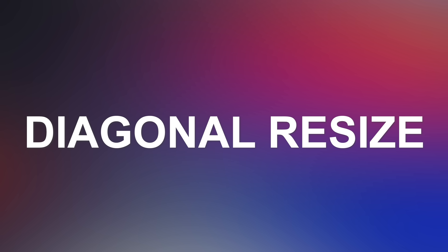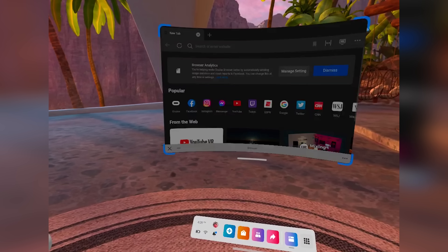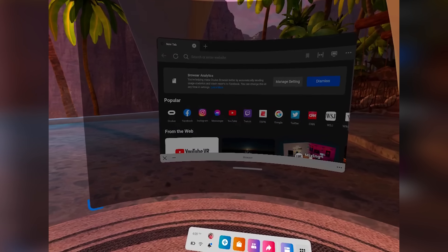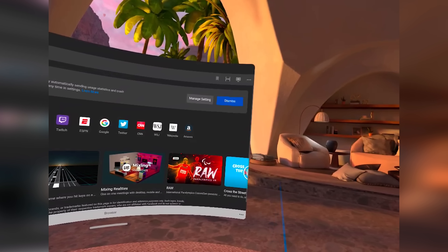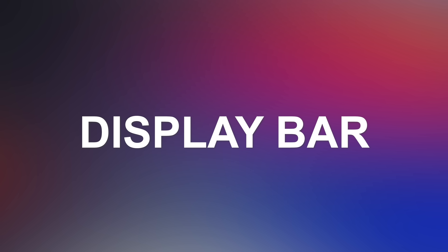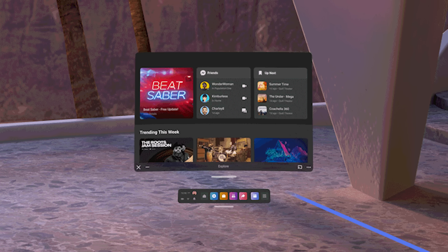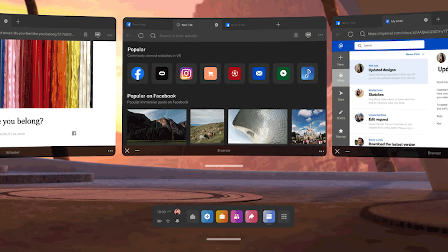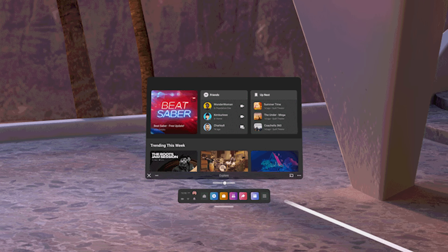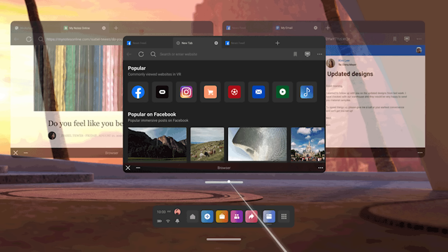The next change is in the menu with diagonal resize. Now you're going to be able to resize your app to different heights and widths. Initially, this will be supported in the Oculus Browser, Oculus TV, and some 2D multitasking apps currently available on the Quest, and then it's going to expand to others. The big change is actually the display bar — a little bar under your windows where you can change the kind of view you want. There's a tablet view where the window is close to you, and a desktop view where it's further away, with multitasking support for up to three different apps open at the same time.